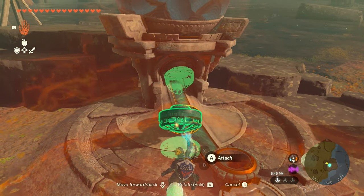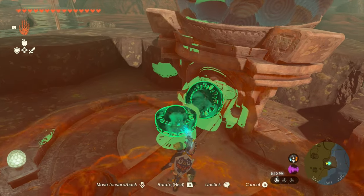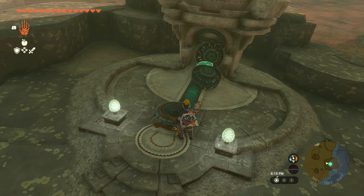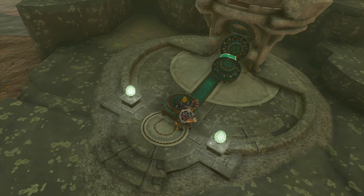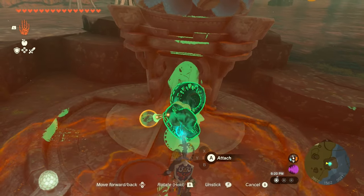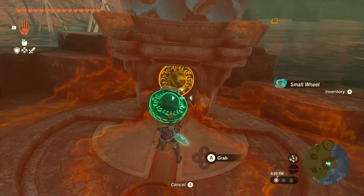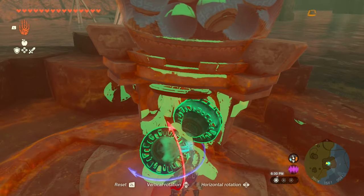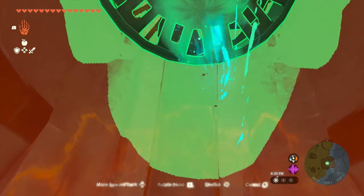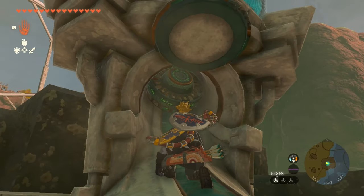You just attach two fans together at an angle. And then once you have them on an angle, you're going to want to go ahead and put them up next to the door. Then we're going to put something in the dispenser so that it opens — I'll put a Zonai charge in, and it should open up for us. As long as the fan is kind of in the way, it should not close back up. Now we can grab these fans and rotate them; they should perfectly block the exit so nothing can get out.